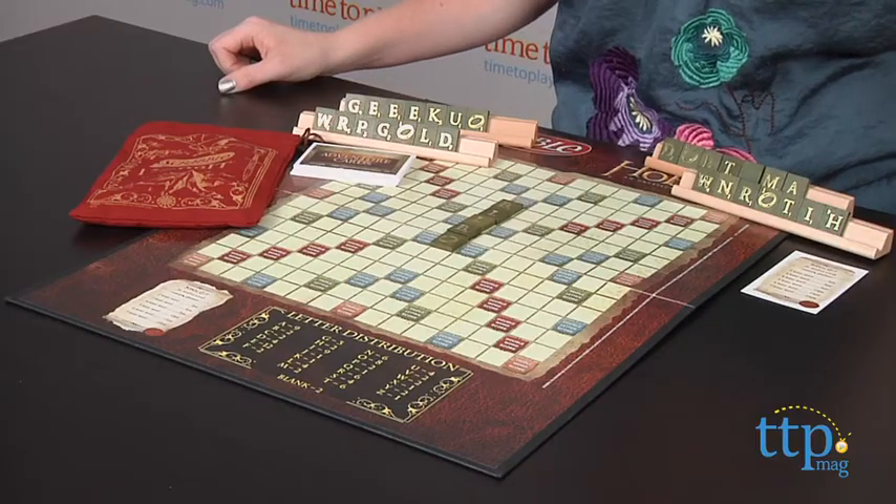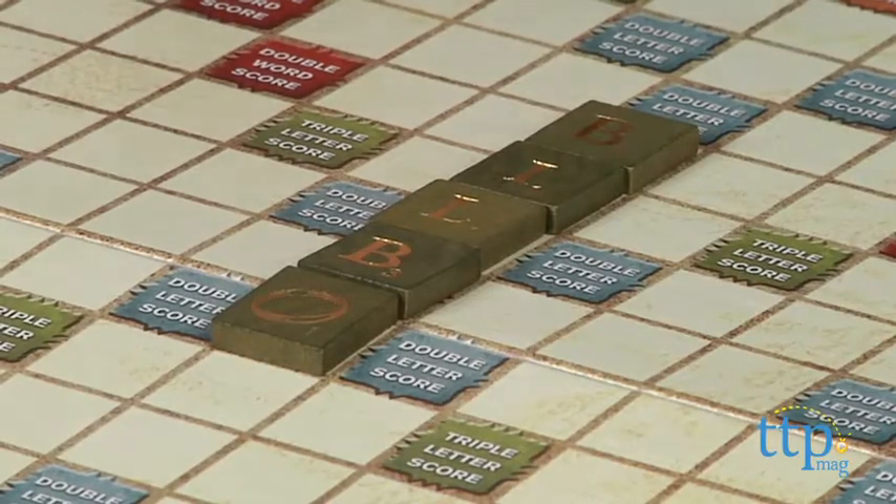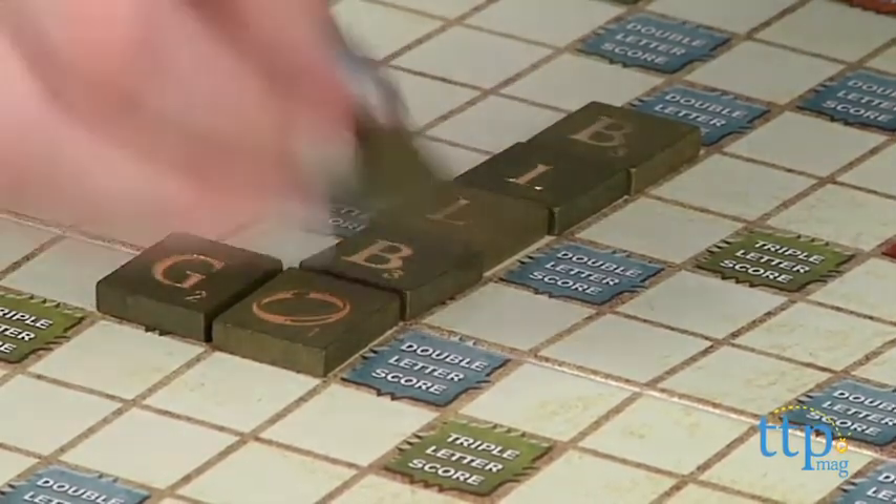Hi, I'm Laurie from TimeToPlayMag.com and I'm playing Scrabble in Middle Earth with The Hobbit Scrabble from USAopoly. It plays just like the classic game of Scrabble — you're forming interlocking words like a crossword using letter tiles of different values.